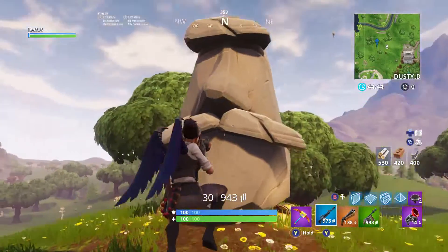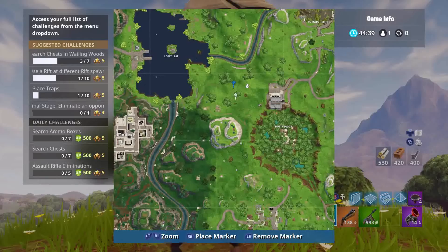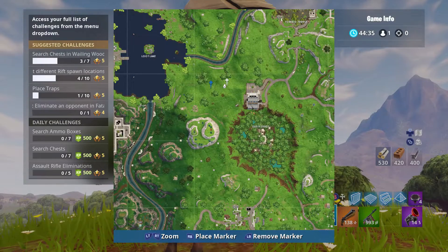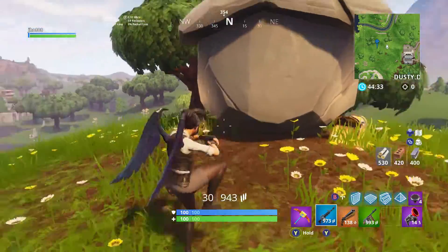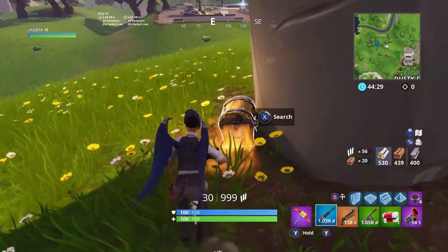Moving on to stone head number five, we got one to the northwest of Dusty Divot. This is the one with the mustache on it — it was tied to one of the battle star challenges from a previous week. This one's kind of in the open in the middle of nowhere, but a lot of people have passed by it since it's in the center of the map.